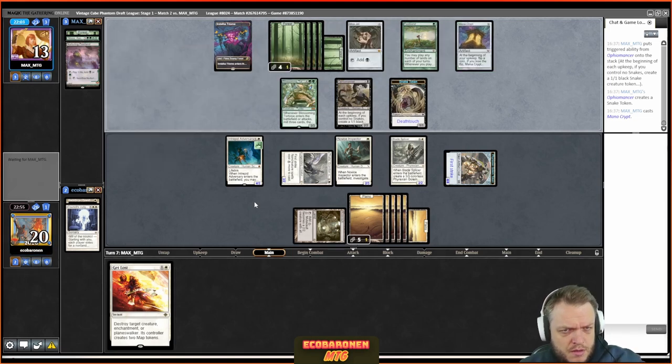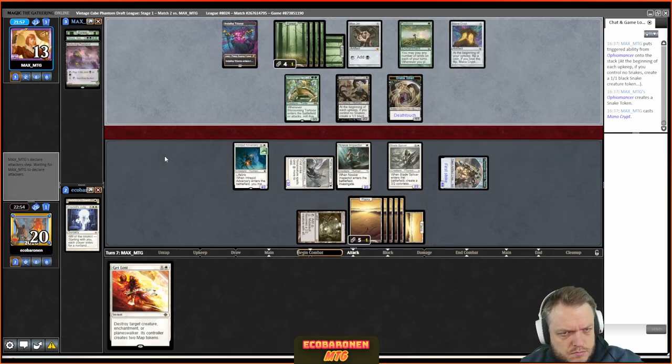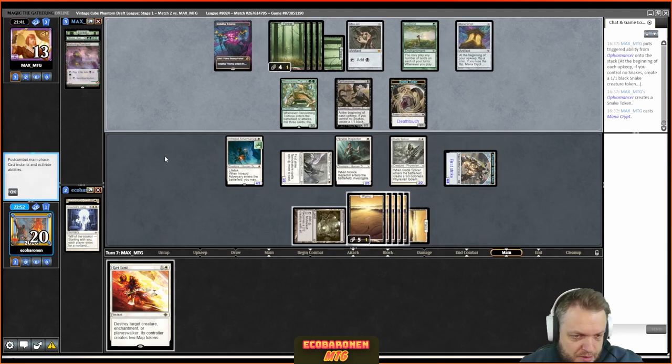The opponent plays Mana Crypt — I'm scared. Maybe I'm getting Craterhoof'd. Let me think about how much mana that is: one, two, three, plus four, plus one — that's eight. Maybe the opponent is saving up for Portal to Phyrexia. That would be extremely annoying. I think I'm supposed to hang on to that removal and take this slow and steady.